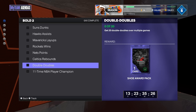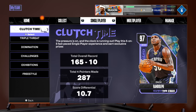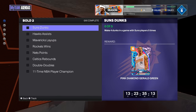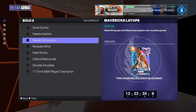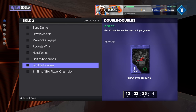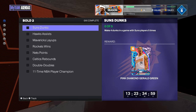Then you've got 20 double-doubles over multiple games — hopefully they stack. You can do that in Triple Threat Offline, Domination, or Clutch Time, basically anywhere, including challenges. You can rack up double-doubles while going for assists too. Finally, win 11 games using 10 Celtics players. These agendas are actually easy — 2K took a W on this one.